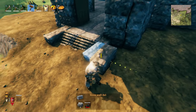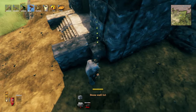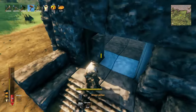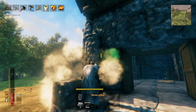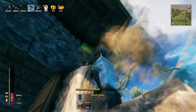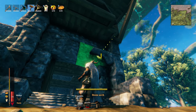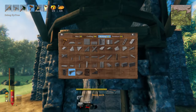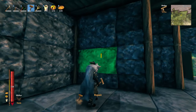Build out the entrance — fill in the gap on both sides, delete the incorrect top stone, throw in three pillars all the way up to the balcony, then grab the stone arch and place it one down from the top, filling in the top with the stone pieces.